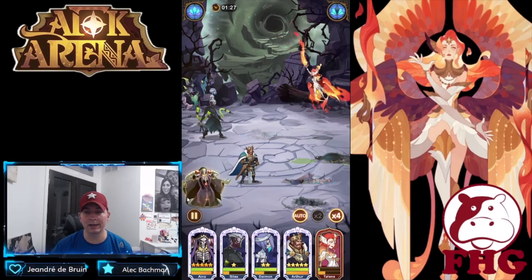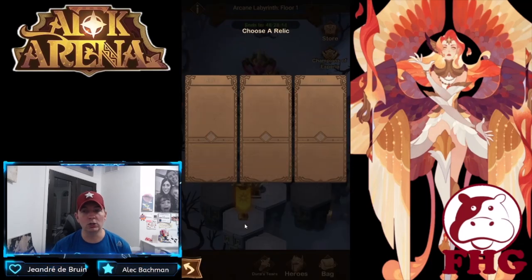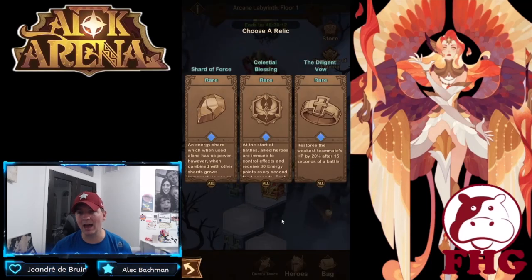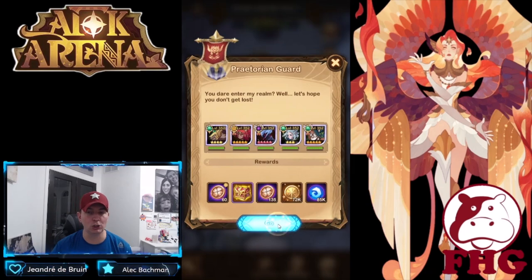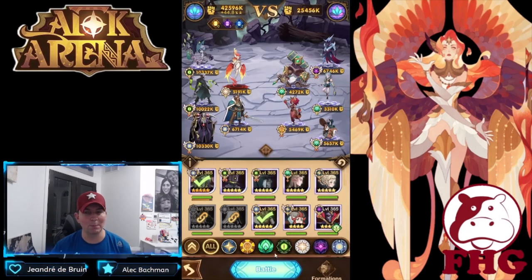I really focus on running Eins for maximum damage and everything that comes with the mage class. One interesting mechanic: energy shards — if you get one, it does nothing. You need two, three, or four shards to get the effect. There's also a shard combiner that can multiply shards or double their effect.